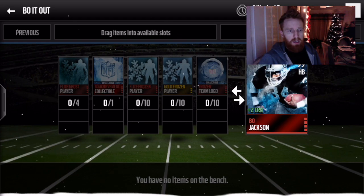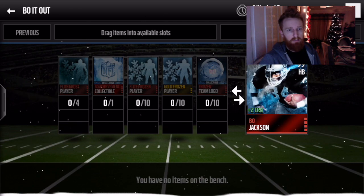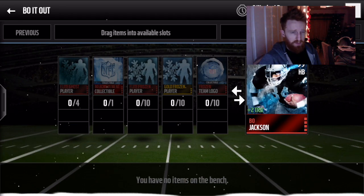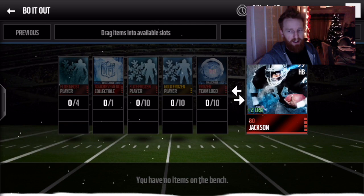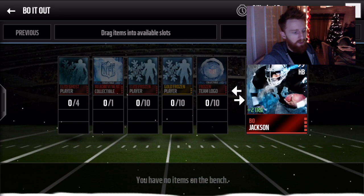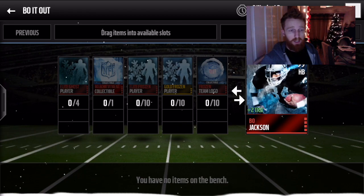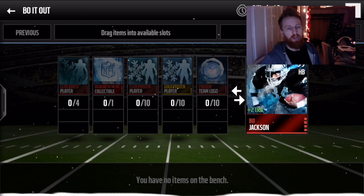What I thought might be useful to some people is to do a quick little comparison between Bo Jackson, the Emmitt Smith you can get through the league achievement, and the Barry Sanders. Now, I unfortunately don't have any of those players. I'm working very hard on the Emmitt at the moment. But what I did is went to mutthead.com, and on there you can do a comparison tool between a few players. So I have got a comparison between those three, and we'll find out who is the best halfback in the game.